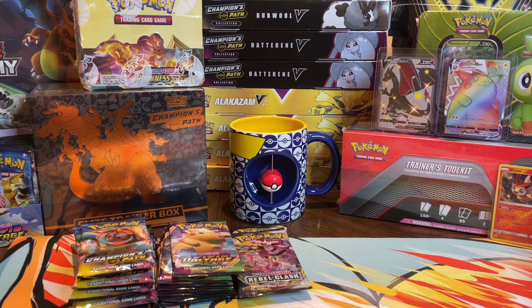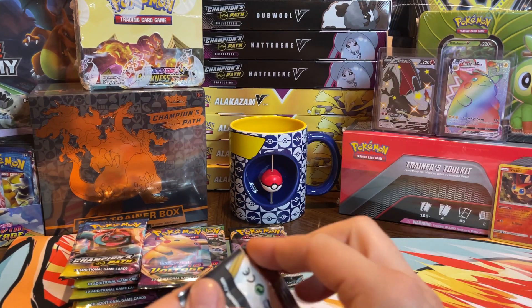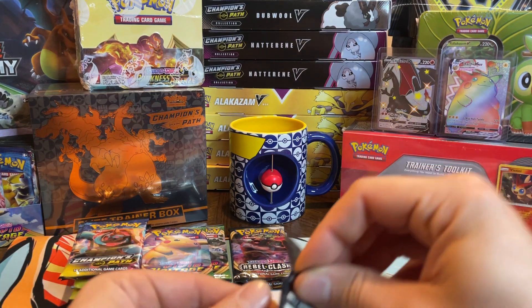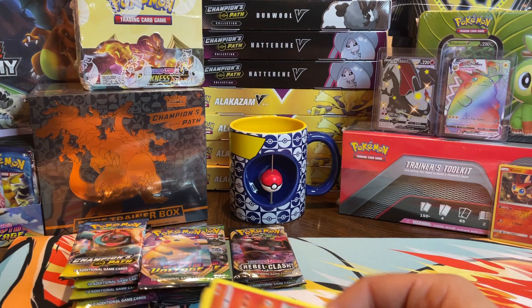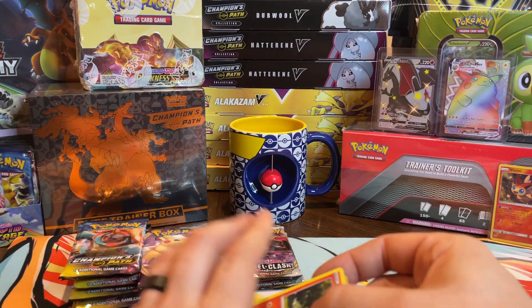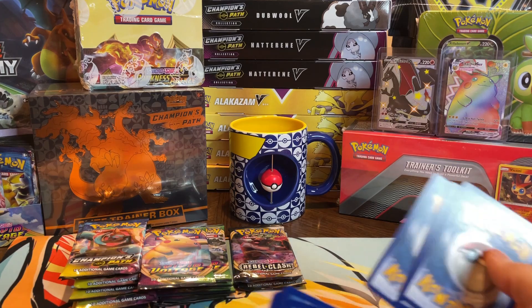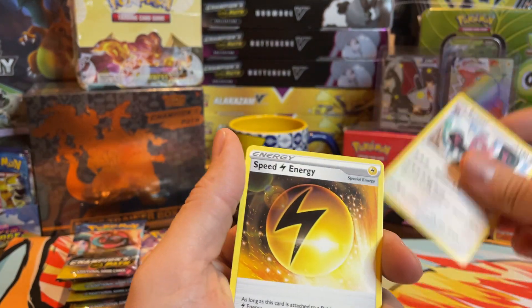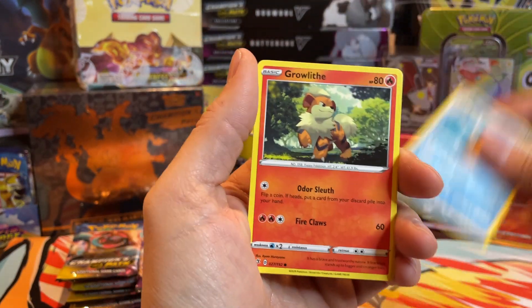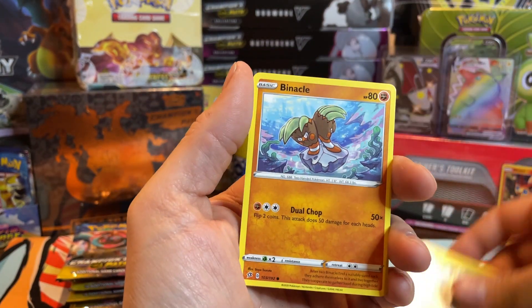When we get into that Vivid Voltage, there's obviously the Zard, there's also the rainbow chunk which I've pulled one already. There's the normal fat V-Max Pikachu, which would be nice to have, and I like that full art Pikachu V. I'd love to get that — I have all the rainbow rares for the set. Sploosh, B-Wire, Speed Energy, Growlithe, Dreepy, Snover, Binnacle.